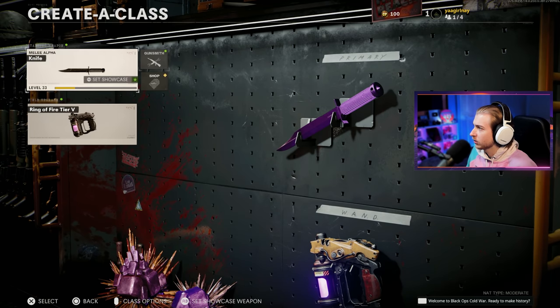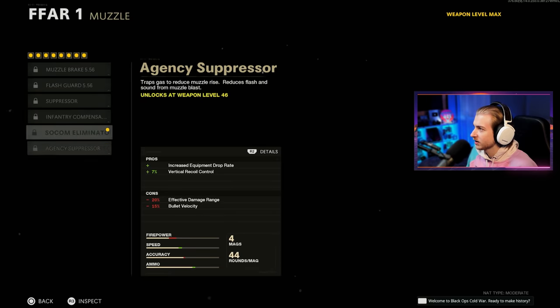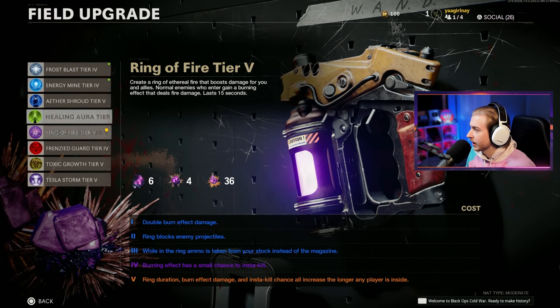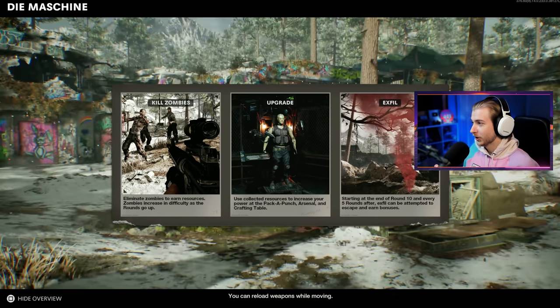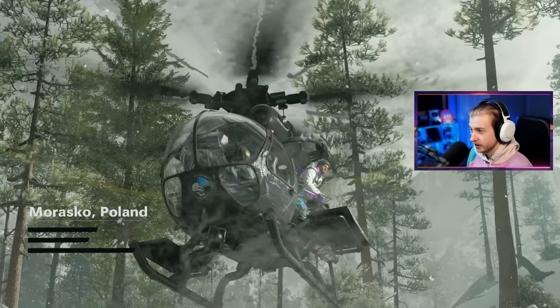Everything got reset here in Cold War. I have this weapon at max level but I can't use any attachments besides the ones I already had on it, so hopefully they fix that soon. We're going with the knife and then Tesla storm. I think that should be good. We're gonna do it on Die Maschine. We got really close to turning on power last time playing on a Guitar Hero controller. Let's see if we can turn on power here playing on everything inverted and just mixed up. I'm not ready for this. This is gonna be brutal.